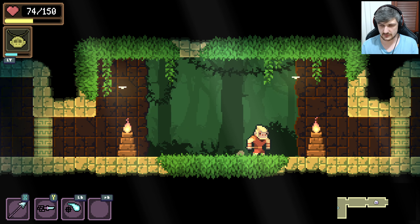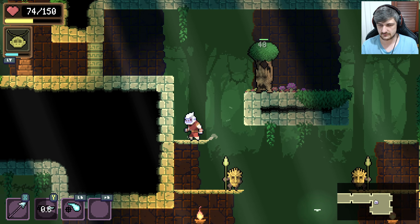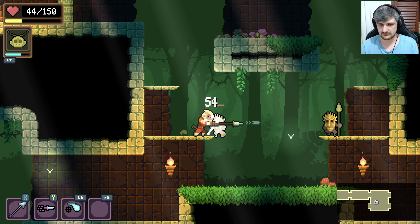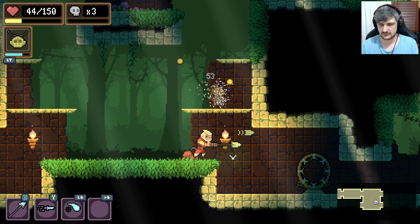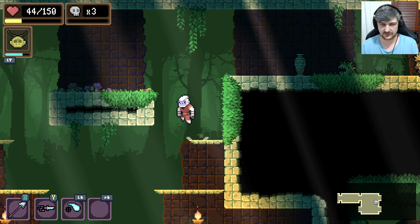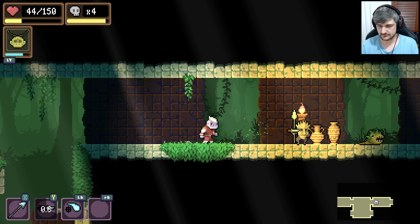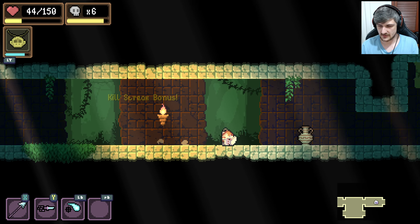Let me in. It's a fight room, right? No? Oh, that was the room we already did. Short stop. I can't attack — oh, that is one thing to remember. Killstreak bonus.